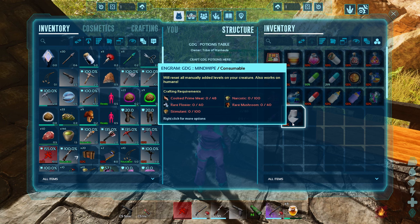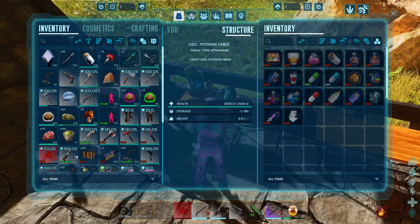The Mind Wipe will reset all manually added levels on your creature and will also work on humans. This would be great for resetting a character where you invested poorly in fortitude.